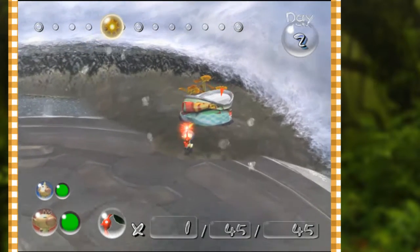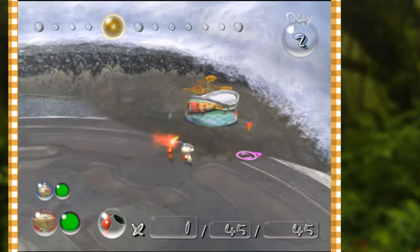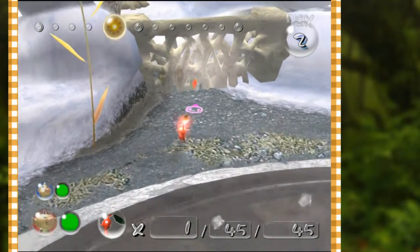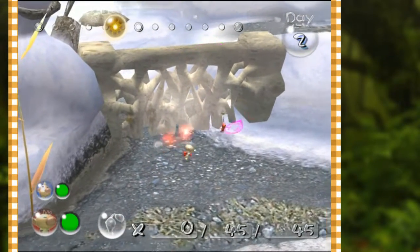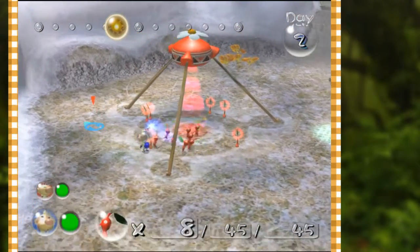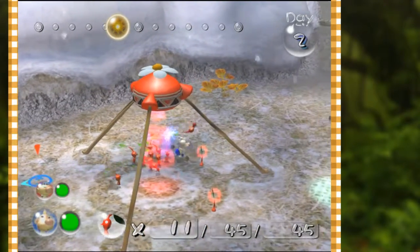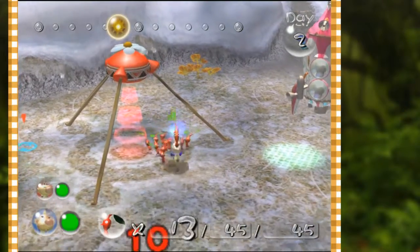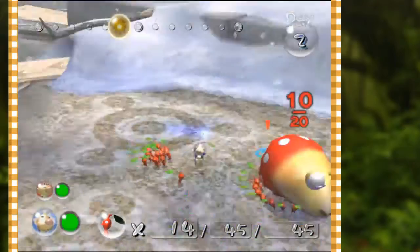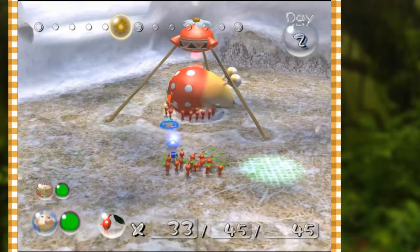Little Leafy is running with me today. There's another item and it needs 35 Pikmin to carry it. Little Leafy, I want you to break down this wall - I know it's a very hard task but I trust you can at least start it. Let's switch back to Louie at the onion and bring all these Pikmin back to Olimar so we can actually complete that task.